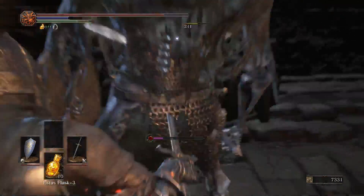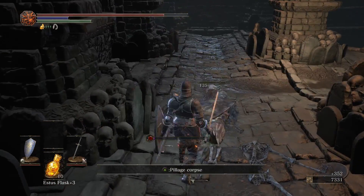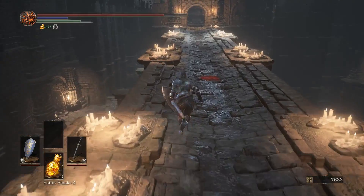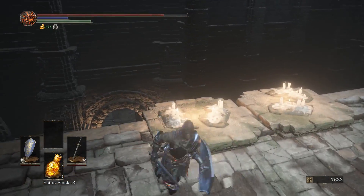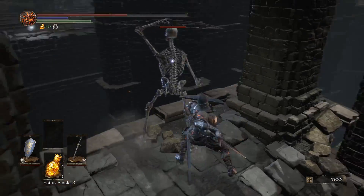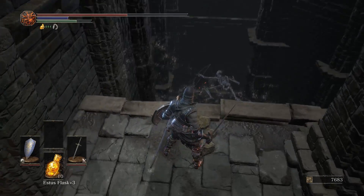He can drop the Carthus Curved Sword, which is one of the best weapons in the game — 100% one of the best weapons in the game. They can drop the Carthus Curved Sword or the Carthus Curved Greatsword. The ones with the Curved Greatsword do not have a shield. Also the Carthus Shotel, Carthus Shield, Titanite Shards, Large Titanite Shards, Sharp Gems, Vertebra Shackles for whatever reason, and Carthus Rouge and Embers.